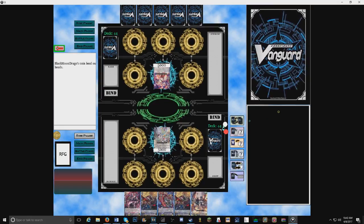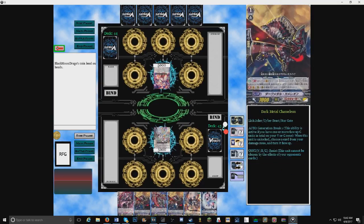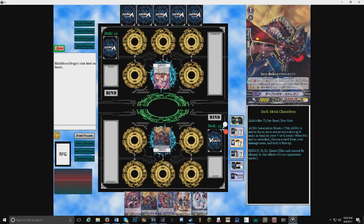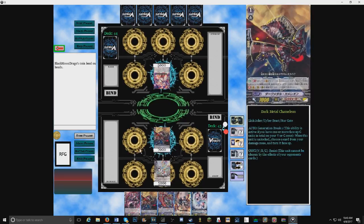I draw, and I really can't do anything on my first turn. We'll just ride, and I think my unit in the soul has Four Runner — yes it does. So we're going to move that there and turn. I'm playing the most OP clan in the game right here — Oracle Think Tank, exactly.